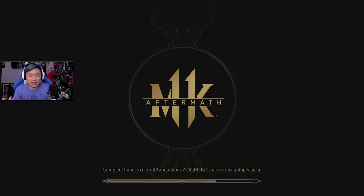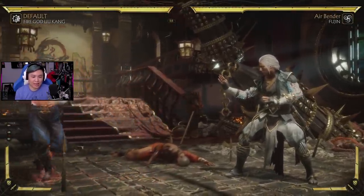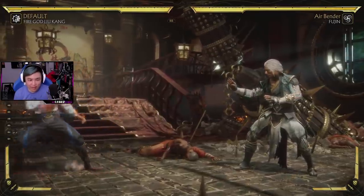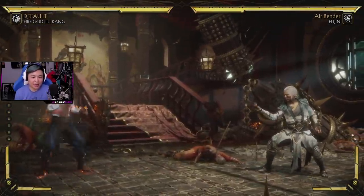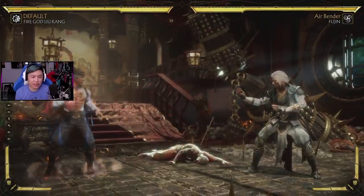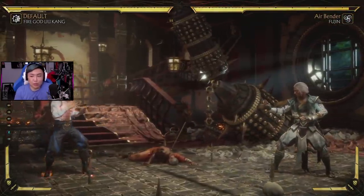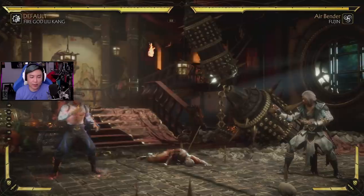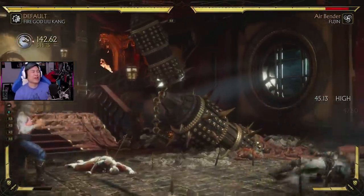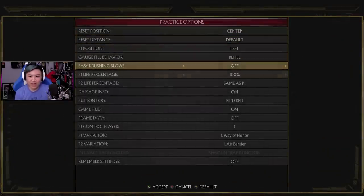Oh, you can already see down there below — there are little characters fighting. You can see Fire God Liu Kang. I really wish that if you use the Fire God Liu Kang skin he would get the abilities. Now if you guys don't know, this is not normal Liu Kang. He might look like it, but he has different-looking moves. Obviously he has the fireball, right? But this version — because we're fire god — if you amplify it, it's not just a fireball. We got a little lightning in that mix, so you definitely know this is the real deal Fire God Liu Kang.